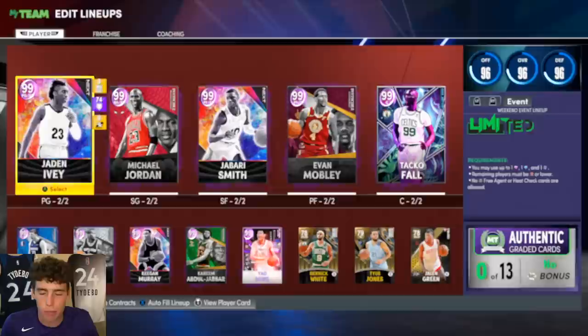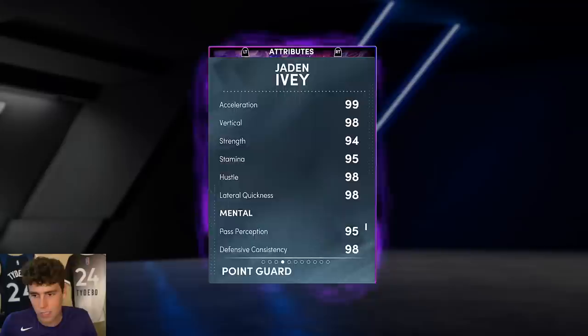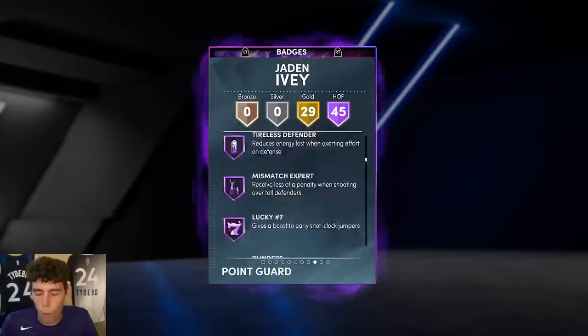649 overall, standing at 98 driving, 97 ball handling, 88 block, 98 steal, 97 perimeter, 94 interior, 99 speed, acceleration, speed with ball 98, vertical, lateral quickness — 98 across the board. Tendency wise, 45 Hall of Fame badges. The dude does not lack anything at all. There's not a badge I could even say he could use.